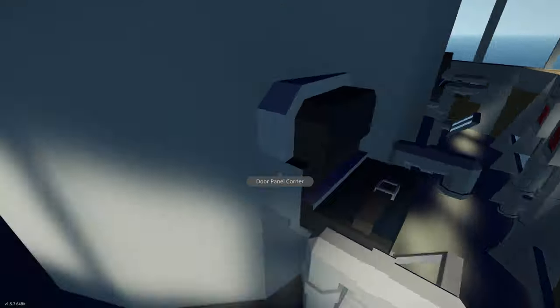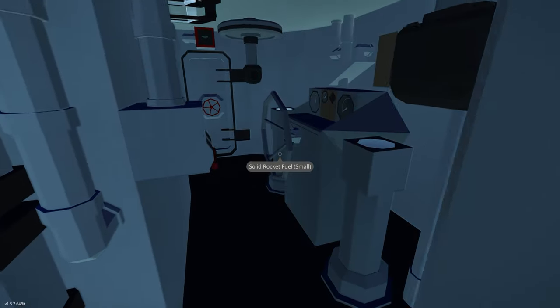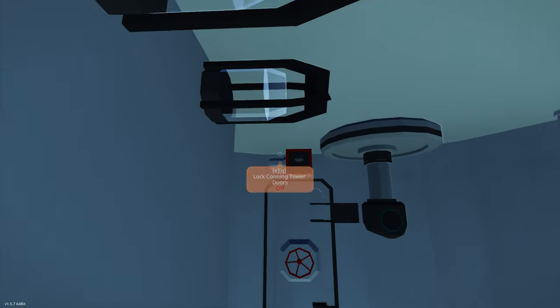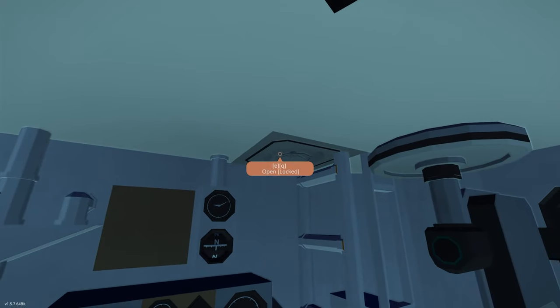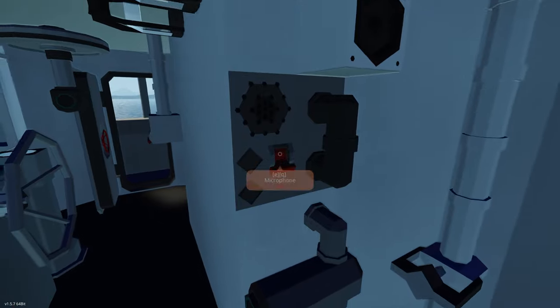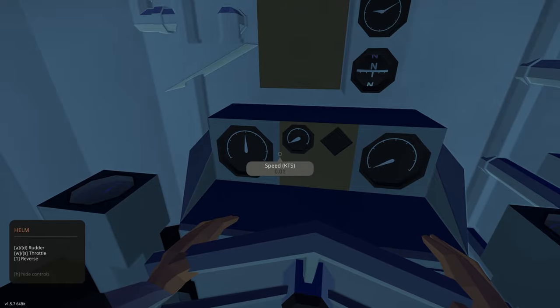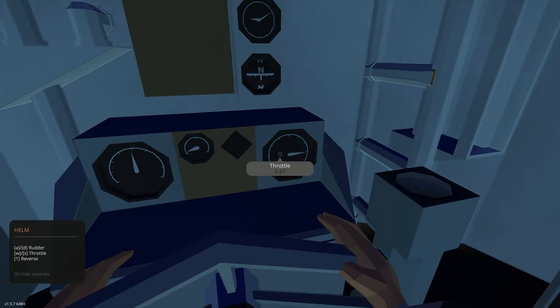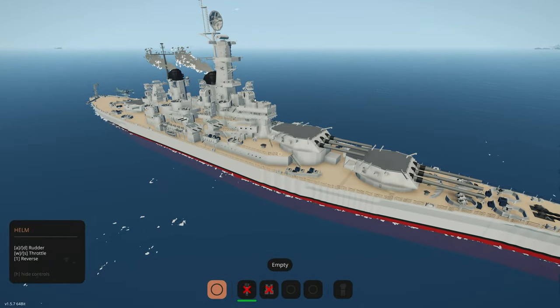We've got lights if we want them. Let's get this thing moving — W and S for throttle. It's got a jet engine by the way. That's some decent speed — we are moving now. I'd like to find the other rooms. Harlot's house? I'm going to get so lost in this creation. Looks like some hatches and things — I want to check out the engine room because apparently it is fully detailed.